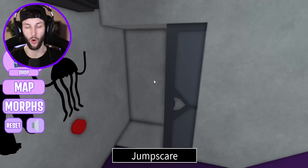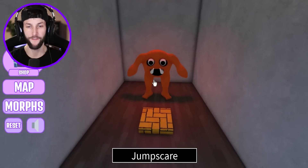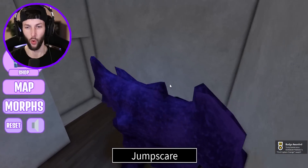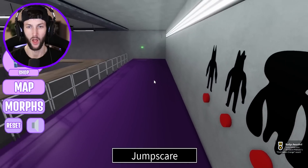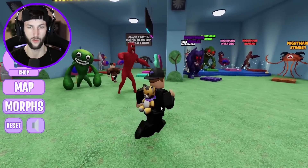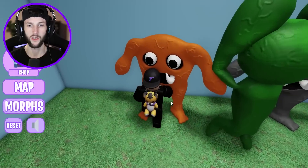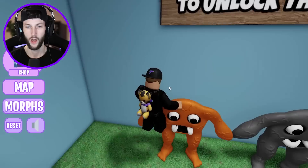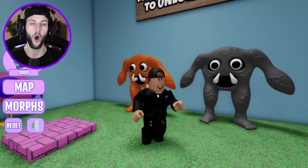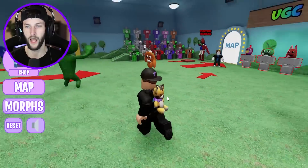Maybe this is — oh, we could go in there. That's one of the morphs that we can get, but I can barely fit. Oh, we got it. Is this the one we needed? Find Captain Orange Award. Well, that's just one. We need Captain Gray. Let me reset because this morph is barely squeezing through these doors. We still need that one. Can we just morph into this? How do we do it? Go and find the morphs on the map. I did. Oh, I was supposed to morph into it, but it wasn't working because I was already Nightmare Captain Fiddles.